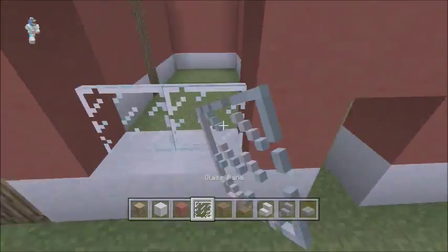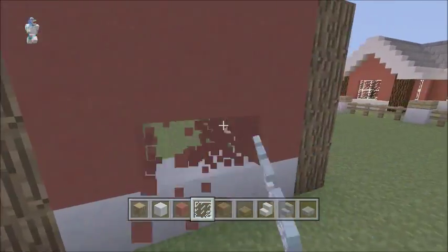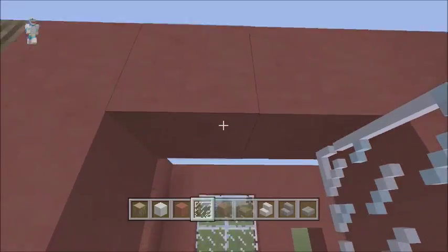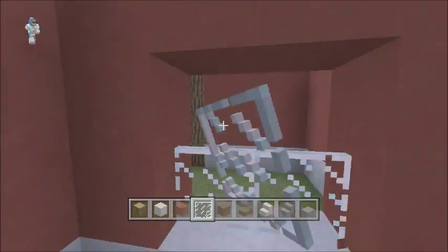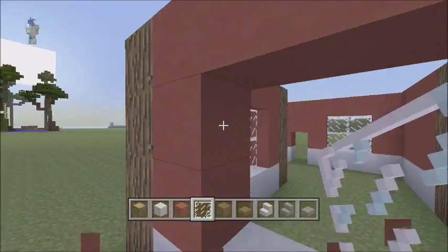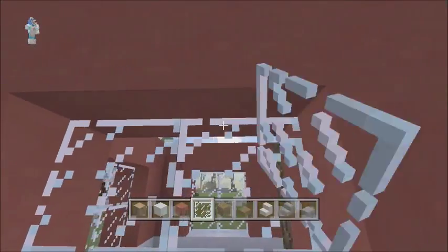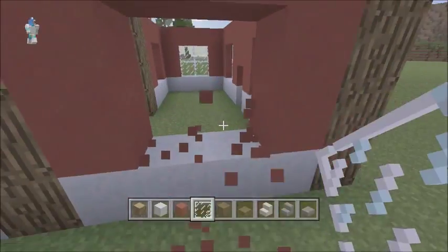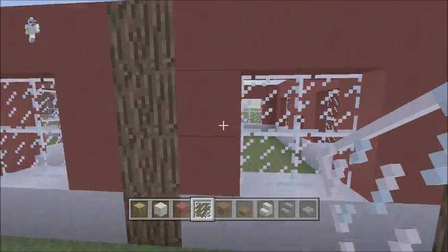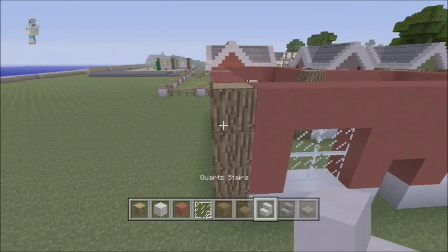I've just filled all the walls. Now you can put in the windows — it's even on this house, so you OCD Minecrafters don't have to worry about that. Add a bit of window there for some nice natural light. Go pretty much all the way around. I don't really think I need to go into too much detail on where to place the glass panes — it's not exactly rocket science. Basically, in between the blocks, you put it in the middle, and that's how you do that. Just a few windows down there.